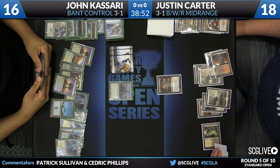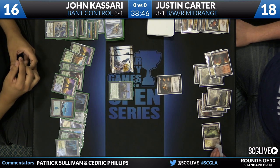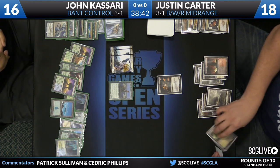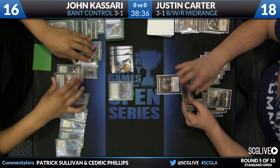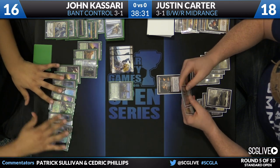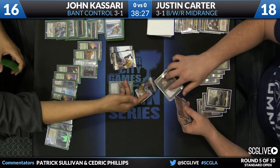Kasari has a Detention Sphere for that Desecration Demon and can just take it from there. The worst spot you can be in against a player who has Dissolve is when they can pick and choose what's worth countering. That's the really hairy spot. Hero's Downfall drawn here for Carter. He's got Mizzium Mortars too. Another mystery card — actually a copy of Bermaz, which really isn't going to do a ton.